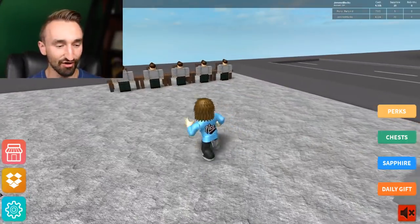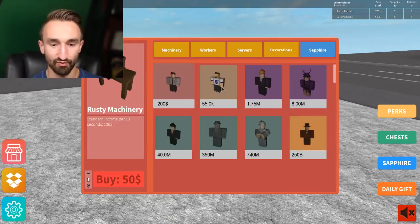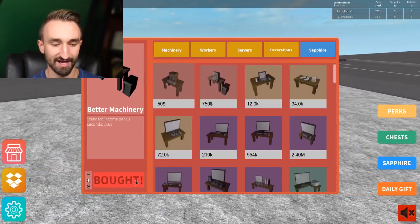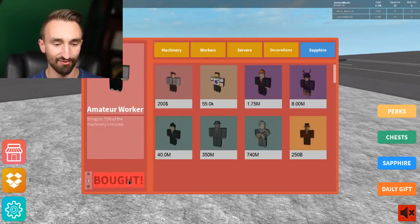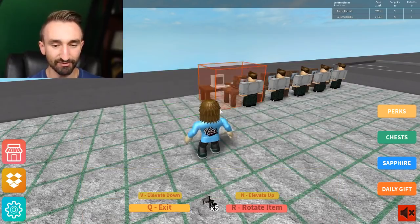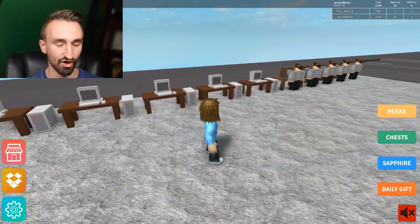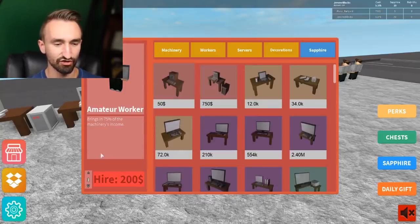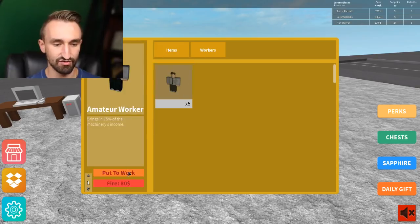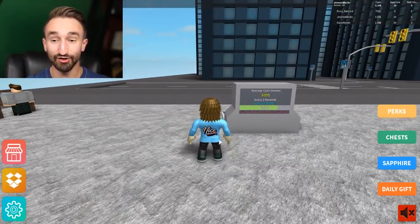Let's see what we can buy in the shop — there's machinery and more workers. 55,000 for a developer worker, we're not ready for that. We buy five more standard machines and five more workers. You have to buy the workers AND pay them on top of that — you shouldn't have to buy them too, it makes everything so costly. We now have all those lined up, workers put to work, and we're making 500 dollars every two seconds!